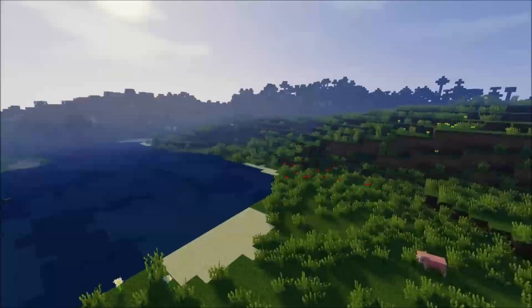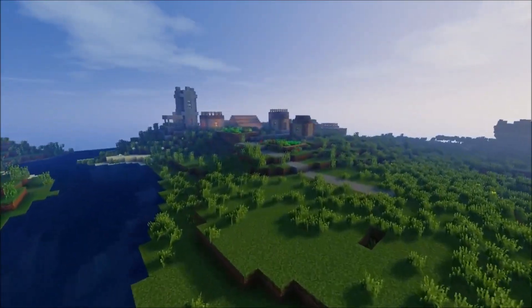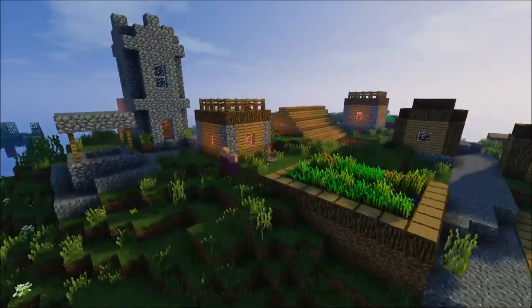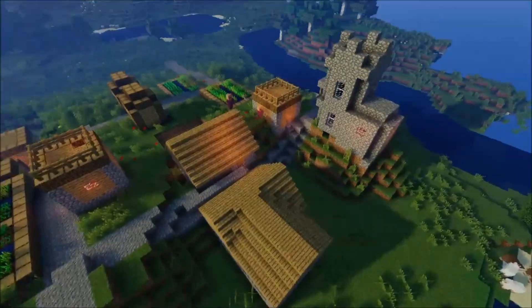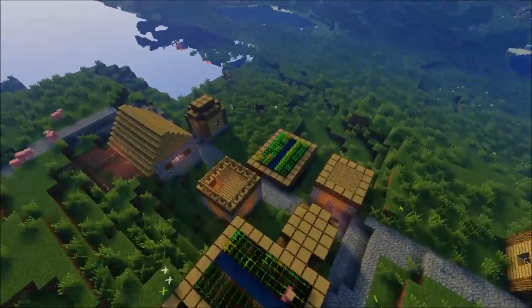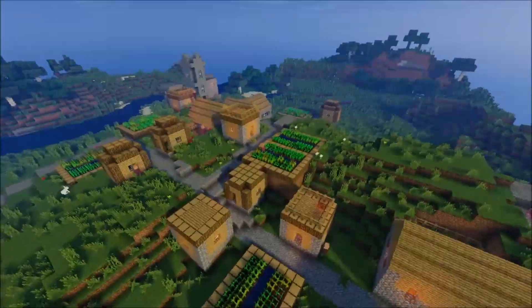Near the spawn, which is in that general area, you have an NPC village right next to a river, which is pretty cool. It does not have a blacksmith chest, so if you don't want any loot this would be a really good seed for you — unless you count the farms as loot, in which case there's still loot in this village. But I don't consider the farm to be loot.